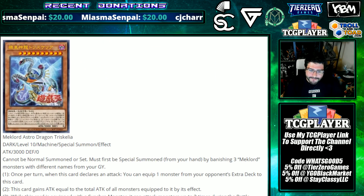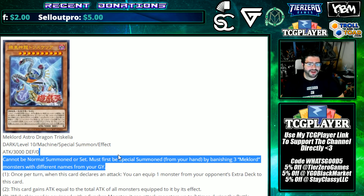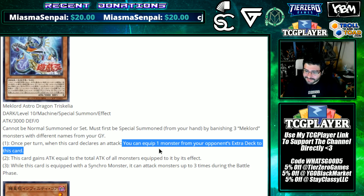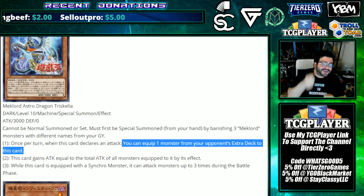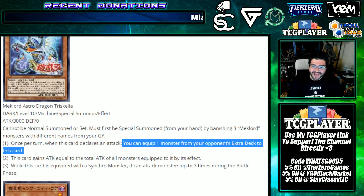Starting with the big boy: Mech Lord Astro Dragon Triskelia, a Dark Level 10 Machine with 3000 ATK and 0 DEF. Cannot be normal summoned — must first be special summoned from your hand by banishing three Mech Lord monsters with different names from your graveyard. Once per turn, when this card declares an attack, you can equip one monster from your opponent's extra deck to this card, and this card's attack gains equal to the total attack of all monsters equipped by this effect.